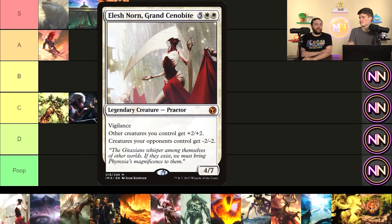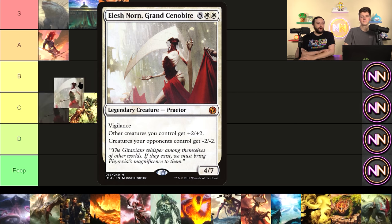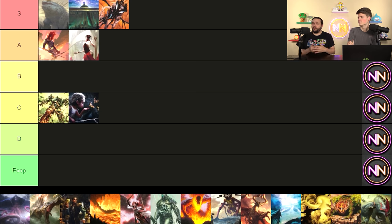Elesh Norn is a must-answer, but it ends a lot fewer games than Craterhoof. I think it's A tier — just below Aurelia. Elesh Norn makes a four-power difference for every single creature on the board in your favor. If someone has a 5/5 and you have a 1/1 with Elesh Norn on the board, those are trading. She also wipes out all their X/2s. It doubles as both removal and a win condition. She's an incredibly strong card — you cannot leave her on the board without the game ending.